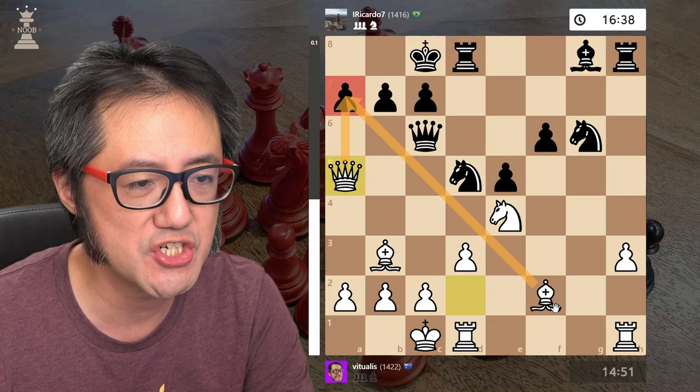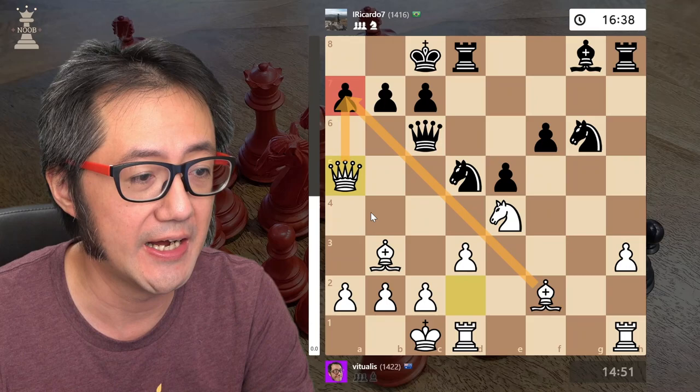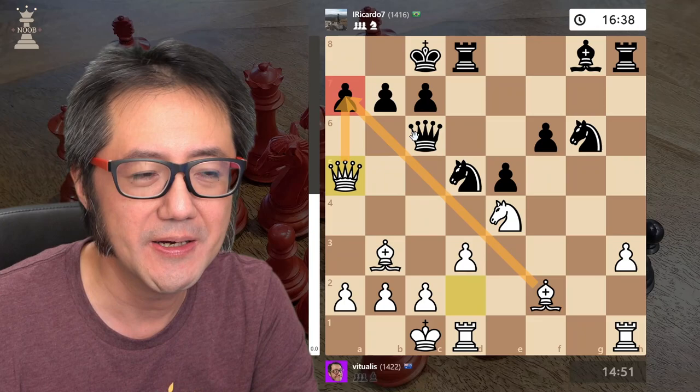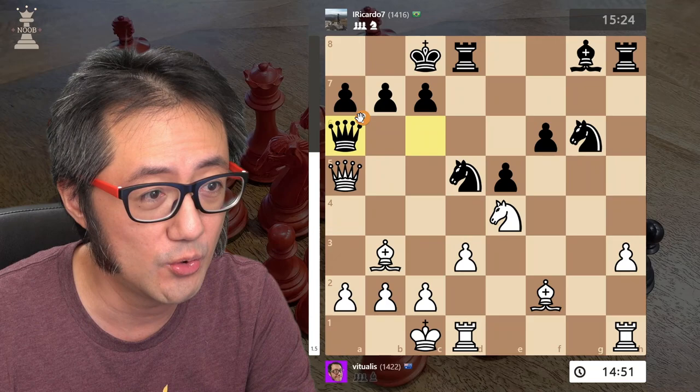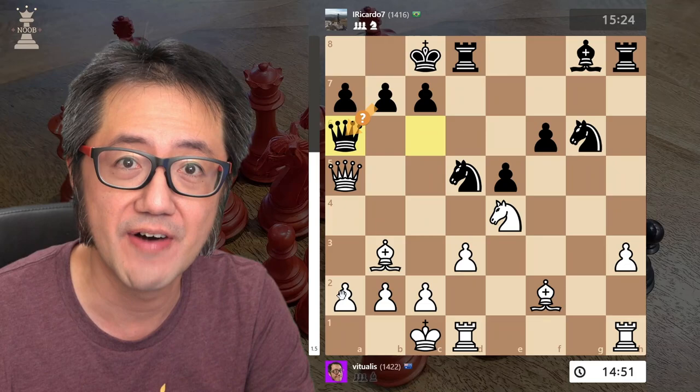Black here now cracks. In this position I think we're actually really equal — 0.0 — however this attack looks so threatening that black decided to trade queens, but in trading queens they also damage the defense around their king. You can see this is a mistake, and in fact I get quite a good advantage at high depth by Stockfish — it's plus 1.8.